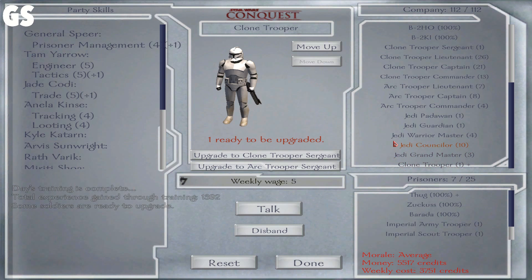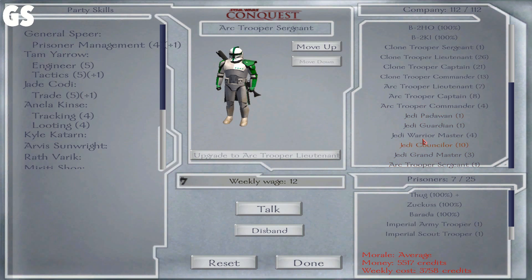A clone trooper. Do we need any more arc troopers? That's the question. Eight and seven — that's fifteen. Sixteen, seventeen, eighteen, nineteen. Yeah, we do need another one — another arc trooper. This time a sergeant.